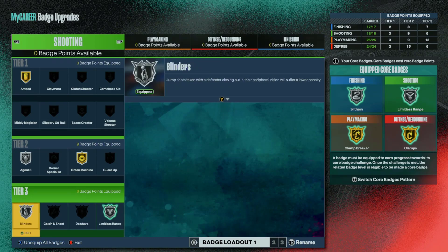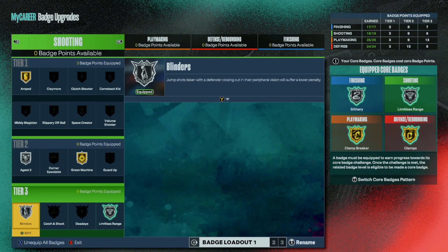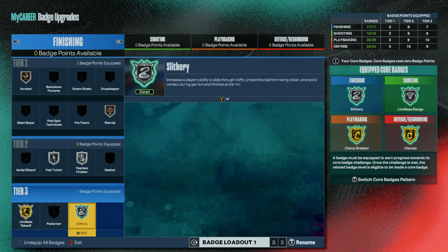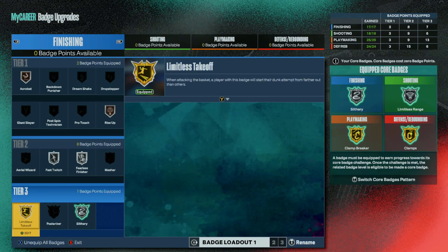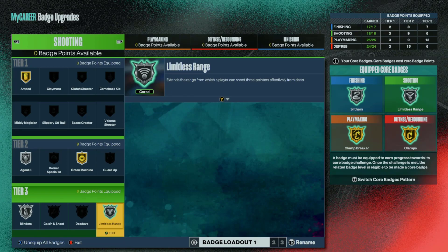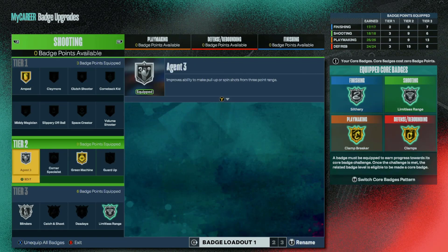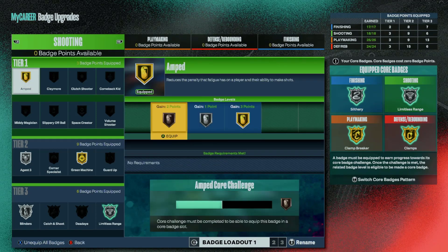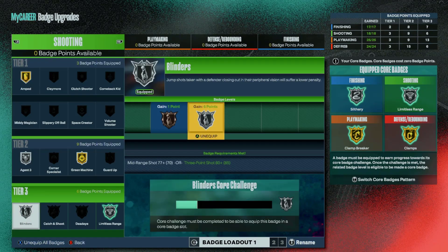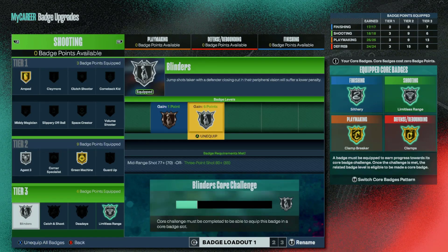For shooting, we've got limitless corded. We can get blinders — if you don't core this, run limitless instead of blinders since limitless is better than blinders unless you get it corded. If you don't get slithery corded, that's okay — just use limitless takeoff. Green machine is the best badge in the game, then agent threes, and amped. A lot of people sleep on amped — I dribble a lot and iso, and this badge gets used about as much as blinders.